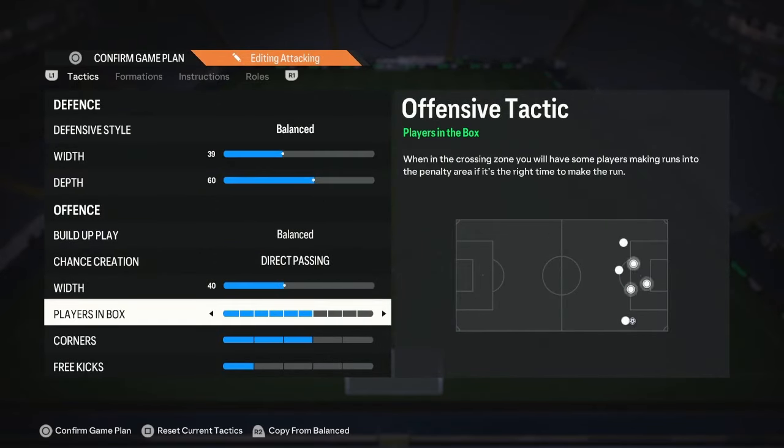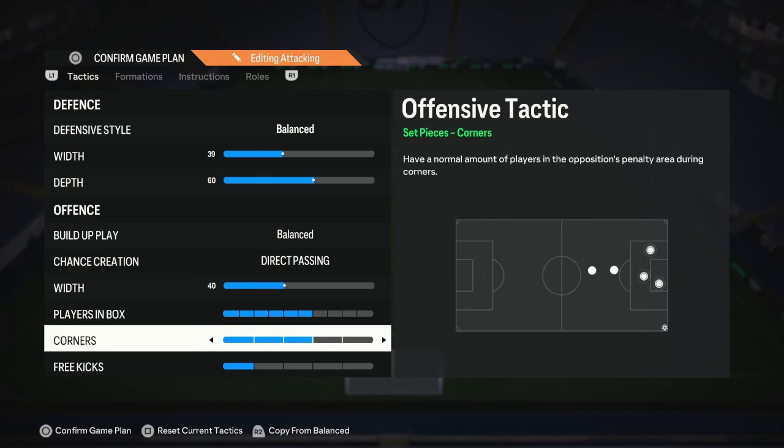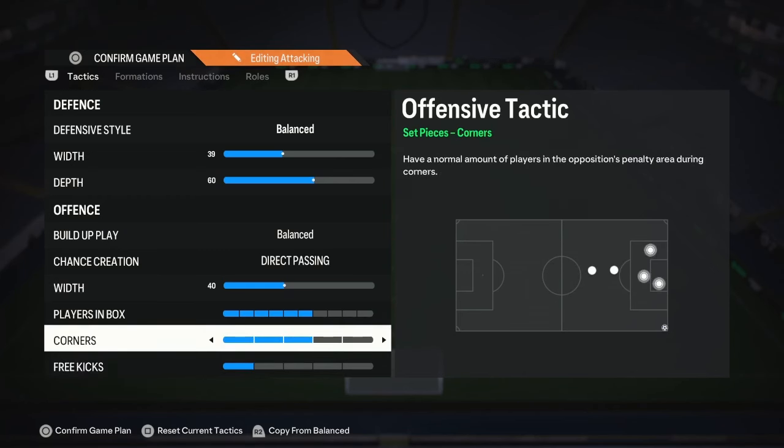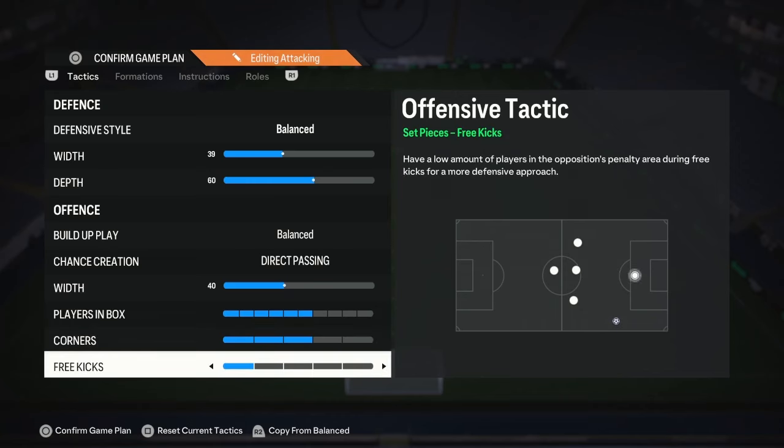Therefore, players in the box: six. Don't put it any higher. Six was good — I tried everything: seven, four, even eight. Seven is good for corners and free kicks. I've been experimenting on three for corners, I'm 50-50 on it. I like one, but I've been experimenting on three trying to get better at corner kicks. For whatever you guys want to do there, you can do whatever.